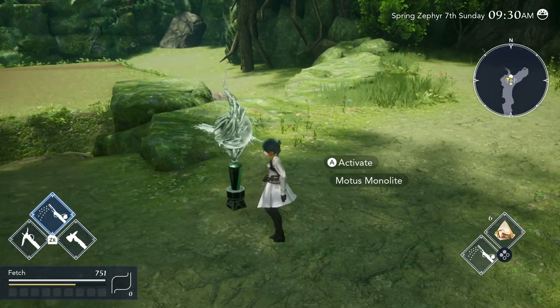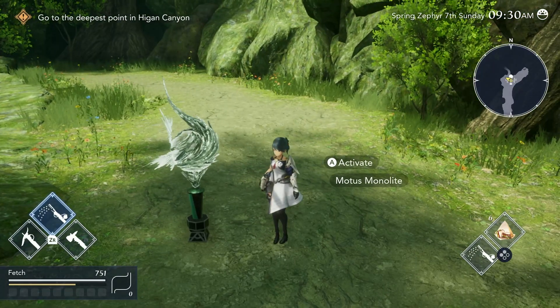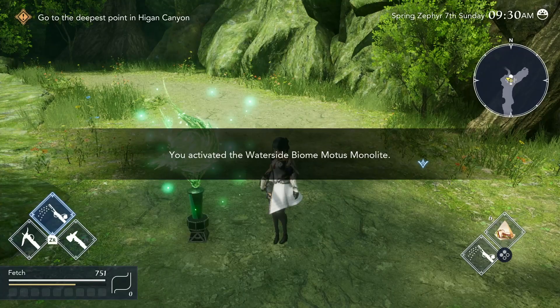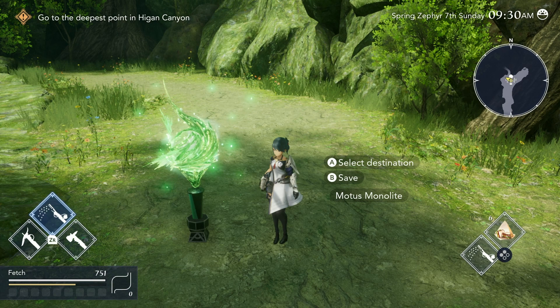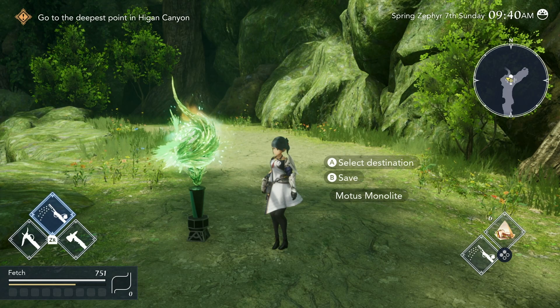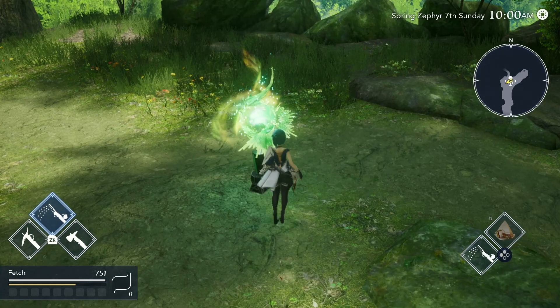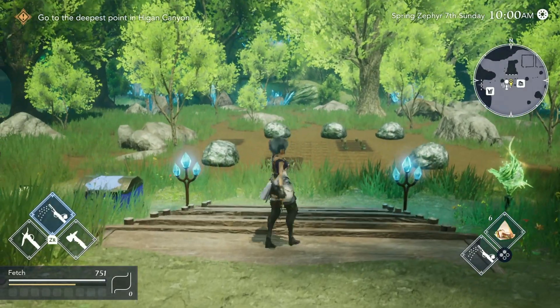You'll see these various statues as you explore the world — it's a Motus Monolite. When you activate it, within a few days of the early game you'll be able to freely save, which is nice. A lot of farming adventure games only let you save once you sleep in bed, but in this game you can save at any point. You can also fast travel — as you can see, we're at the Waterside Biome and I can quickly travel back to the farm. It's instant, no time wasted.